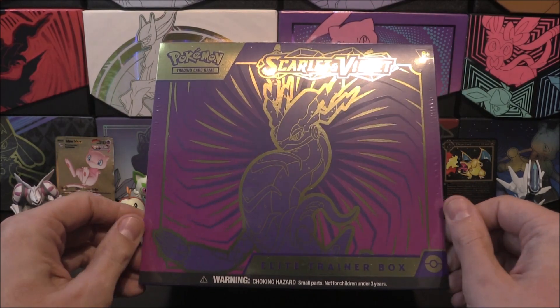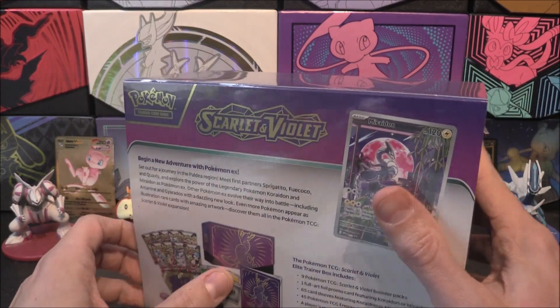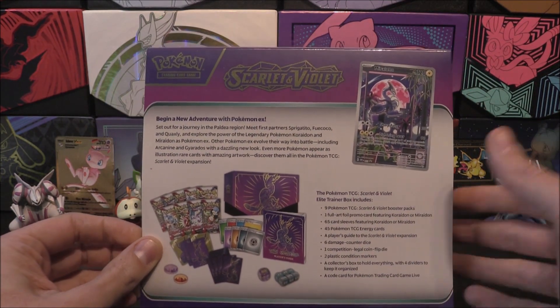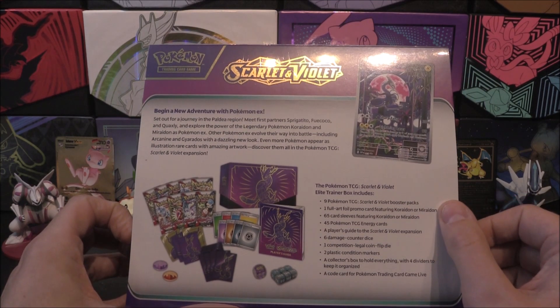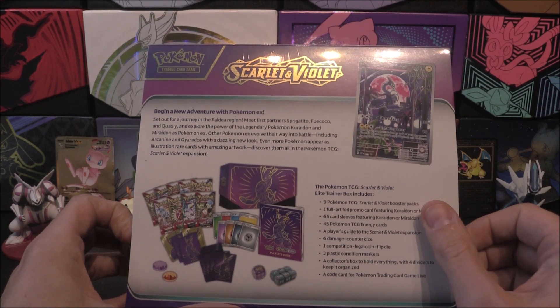It is a lovely gold and purple design going on here - dark and light purple, magenta sort of going on there. It looks like the same design on the front and back as normal. However, there are a few differences. We're not getting eight packs - we get nine packs, which is a nice little bonus.